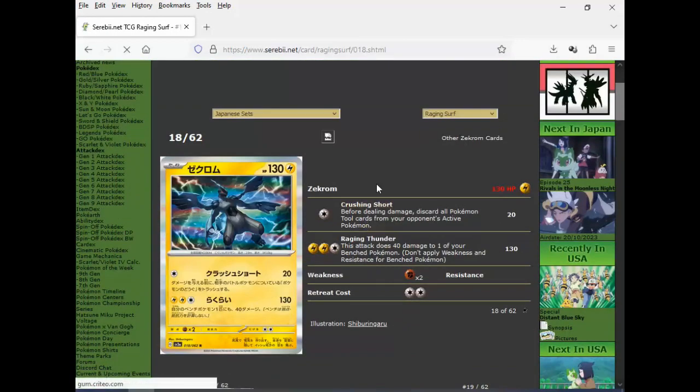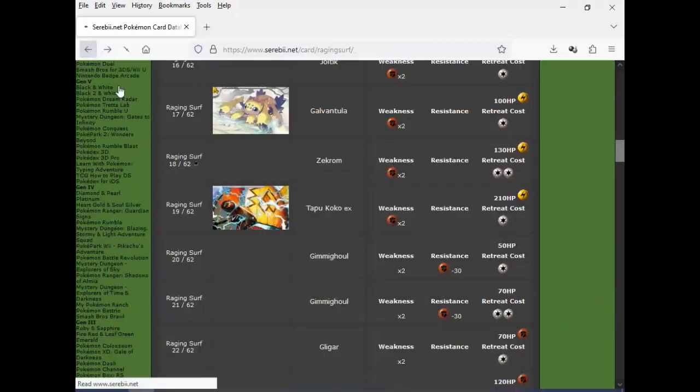Zekrom — Rage and Thunder: 130, then 40 damage to one of your benched Pokemon. This dude had almost the same attack back then — the original Zekrom from Black and White did 120. That's all the improvement you're going to give after 12 plus years. And then the first attack: 20 for one, then discard all two cards from the active Pokemon before doing damage. Why would I do this as opposed to just using Regieleki or some other basic Lightning Pokemon with Fluffies?